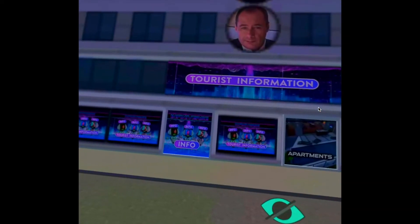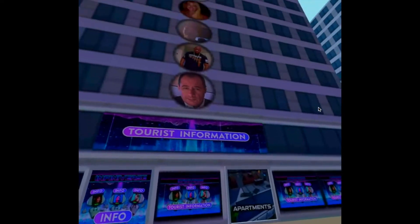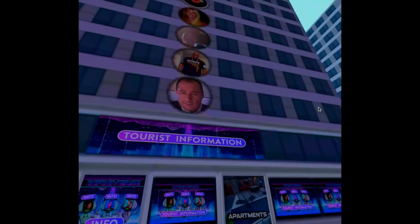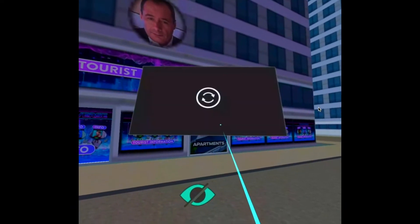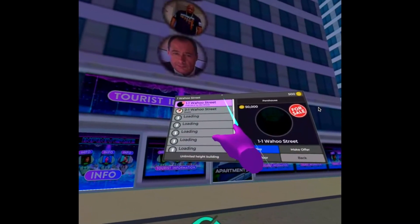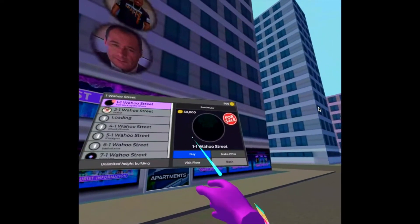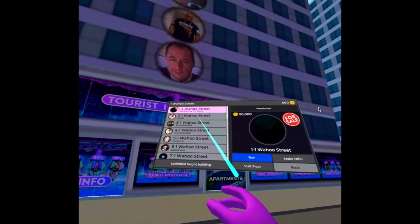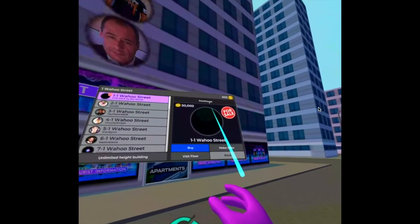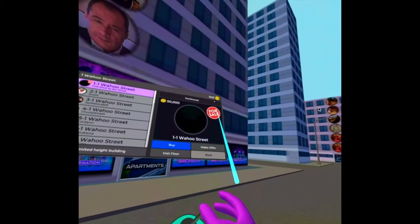If you want to buy an apartment, you always have the tourist information. If you want to see if there's anyone selling, or there's an empty apartment, or even view one — you just click on it. Here you see everybody that has an apartment listed, and here is the price. The first one, 1 Wahoo Street, for sale by Bioshock — it's a penthouse and it costs fifty thousand Murder Coins. I only have five hundred.